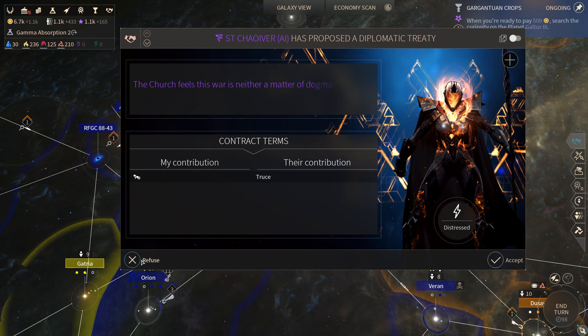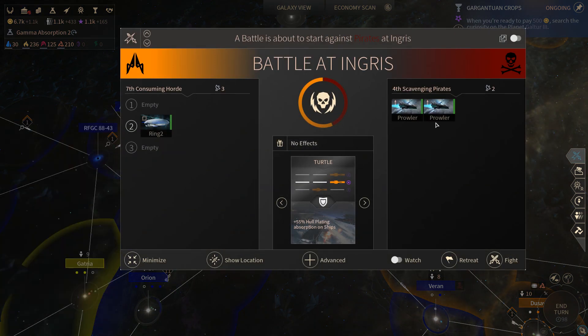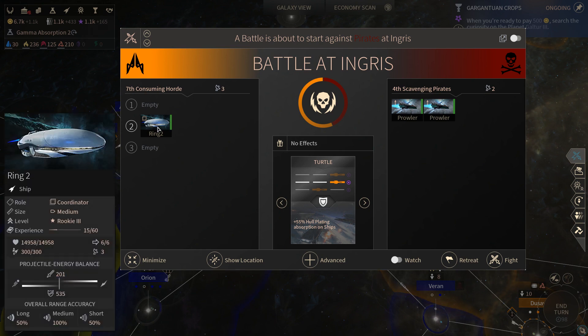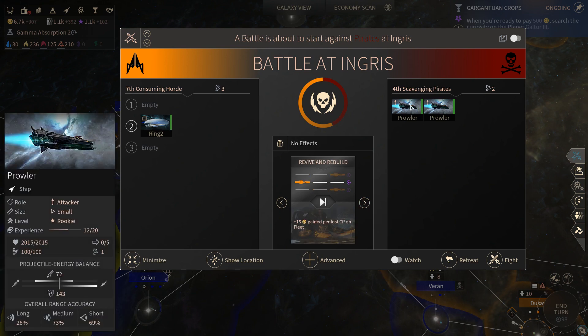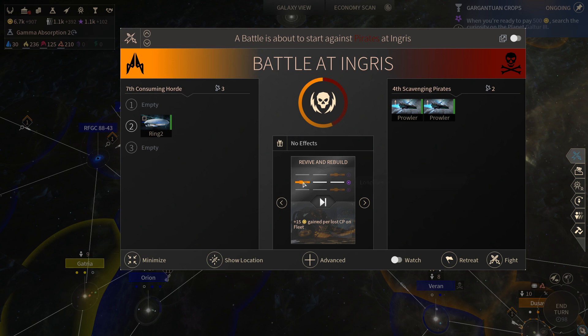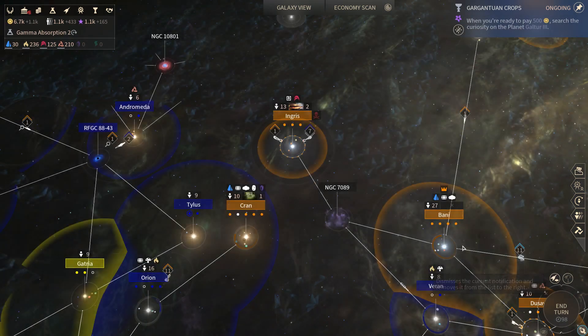Our ring is now under attack. Still not interested in the truce. Oh, it's just random pirates. What kind of ship is this? It is a medium range ship — that's unfortunate. These guys wanna be at short range, so I think they'll probably pick a medium or short range tactic. So Revive and Rebuild will have us move into optimal range. No meaningful damage. Cool.